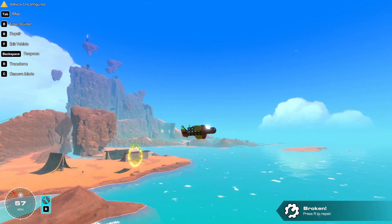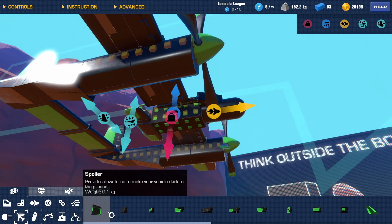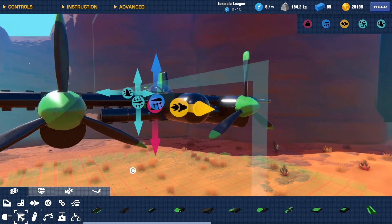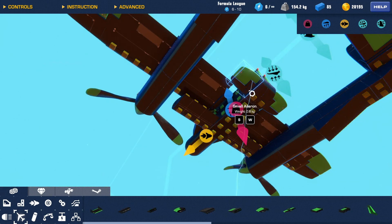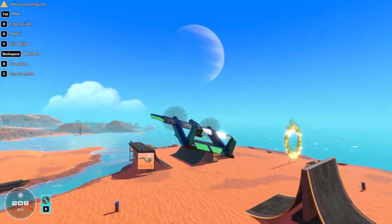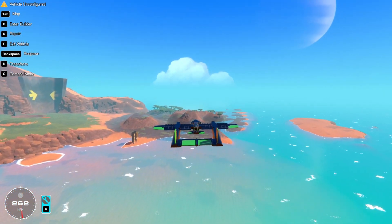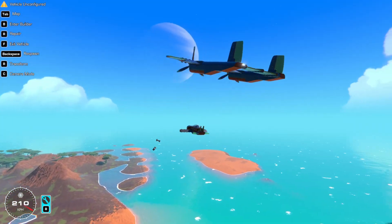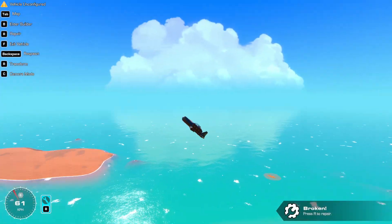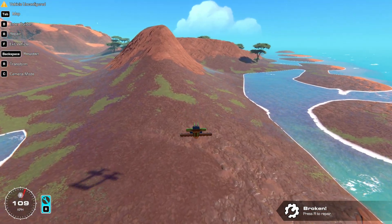That is a lot of pitch. Detach — whoa, it actually flies! It flies somewhat straight and then just loses all speed. Maybe I should put on some of these. I don't have room for ailerons though, but I could use seat controls. Pitch is good now, yaw kind of does something. Detach — wow, that's pretty straight!